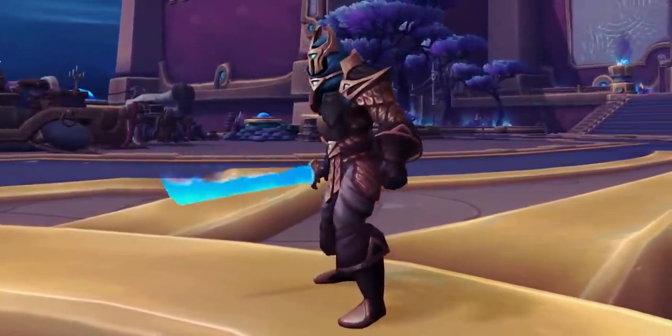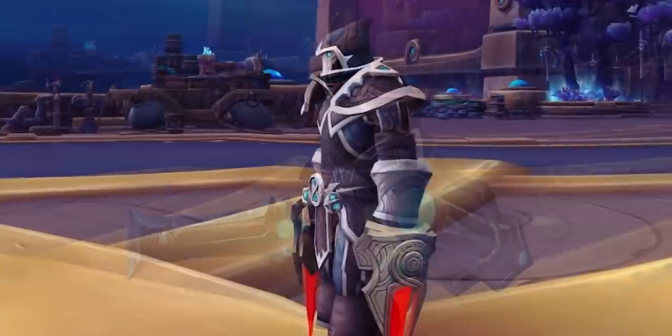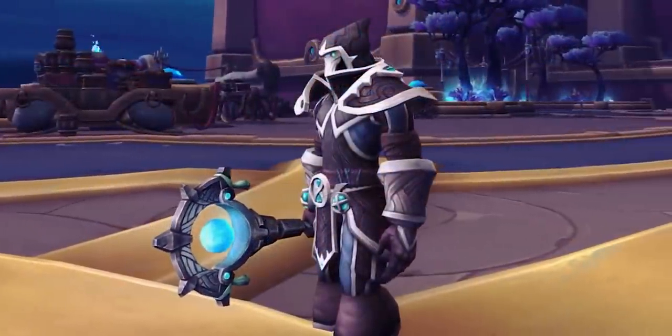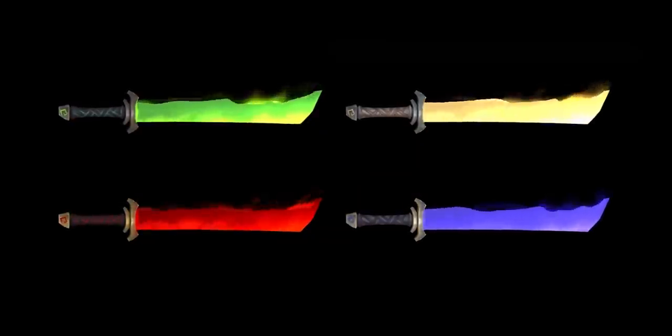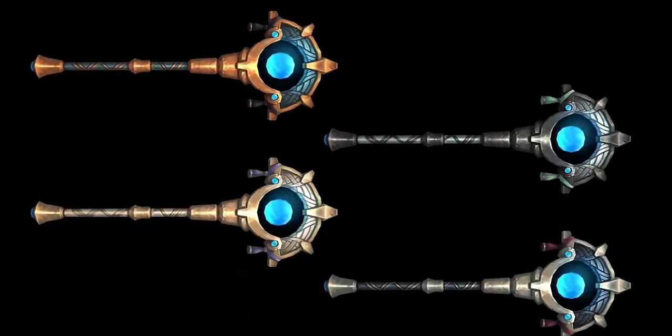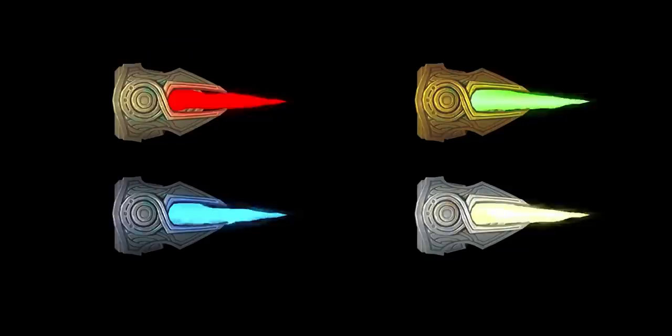Tazavesh has even more fantastic-looking weapons, but there is bad news: the actual armor is just the Oribos dungeon set from 9.0. The weapons are great though — look at this one-hander, an anima sword brimming with energy. From normal there are cool blue weapon models: offhand, shield, fist, dagger, glaive, bow, two-handed mace, two-handed axe, and two-handed sword. However, data mining shows really great color variants of these, but unfortunately they don't appear obtainable in the patch — the variants don't seem to be on loot tables or the mog window — so you may have to wait. Hopefully Blizzard adds more soon.